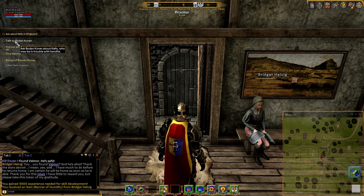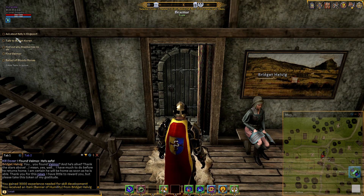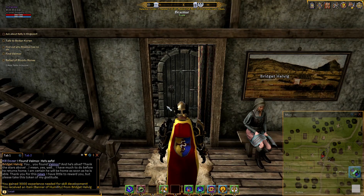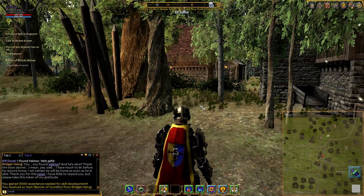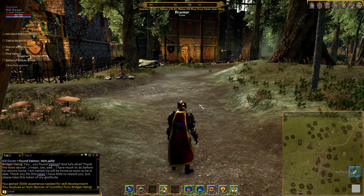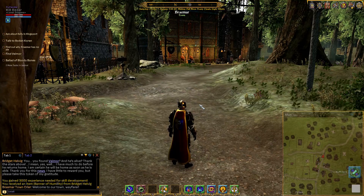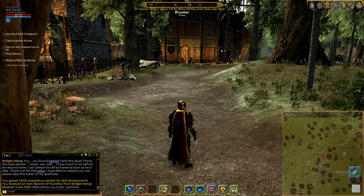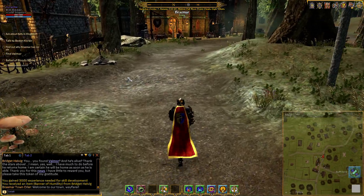I notice we still have some tasks in the journal - talk to Bowden about Corrin, and find Vmore has suddenly popped back up again even though we just did that. What you're going to notice as we do these missions is this journal thing gets all messed up - hopefully at the end they'll magically fix themselves. Alright, I'm heading over to Kingsport because we need to talk to the innkeeper about why there's no ale in Braemar, and we also need to ask about Kelly.